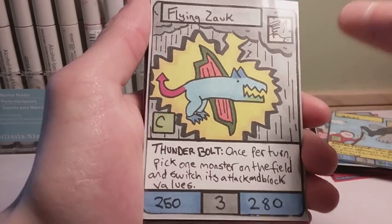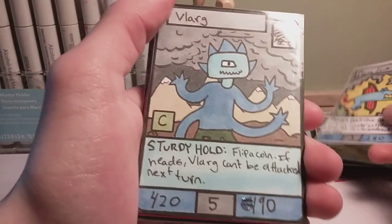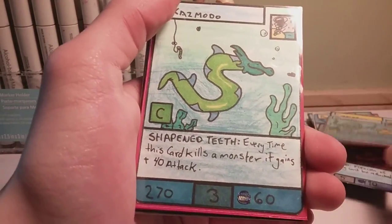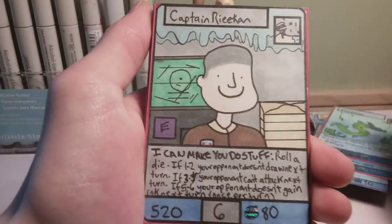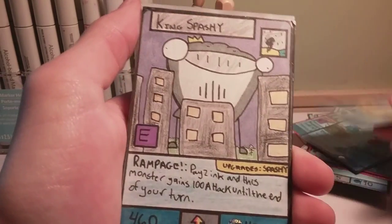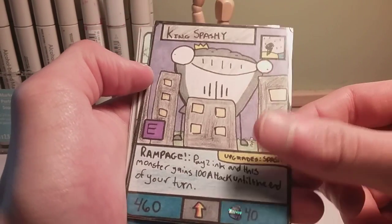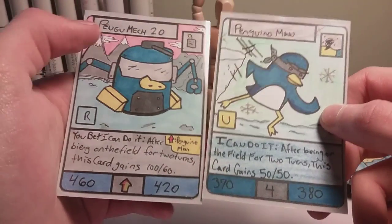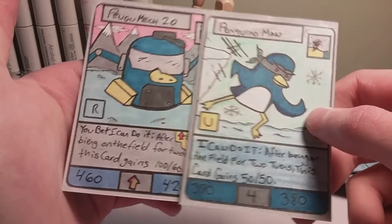Next up we got the storm type. So we have Flying Zoc, Larg, Glorps, Kazmodo, Captain Rekin, Seaburger, Ink Bros, Spashy, which upgrades into King Spashy. And then we have Penguino Man, which upgrades into Pengu Mech 20.